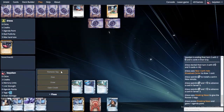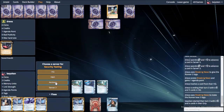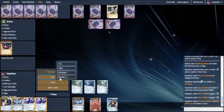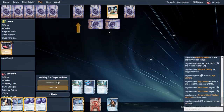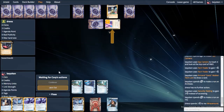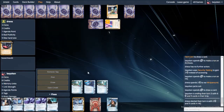Now he scores a Breaking News here, which I think is a big mistake. Unless he's genuinely agenda flooded, there's no reason to score a Breaking News this early. He's just setting himself back in tempo when he could be taking credits to play that Biotic Labour I just saw on R&D. And he really needs to keep at least 8 credits to threaten the score of Astral into SanSan. So I think that was a misplay there.